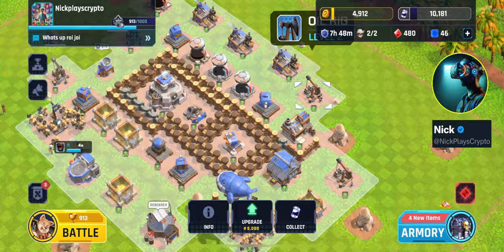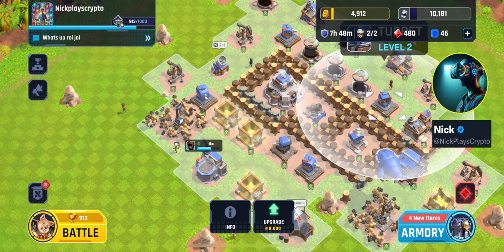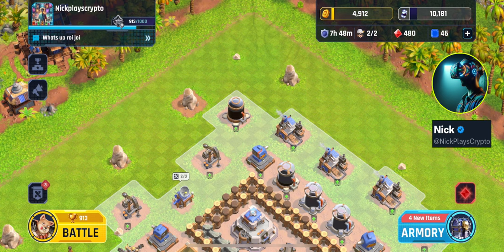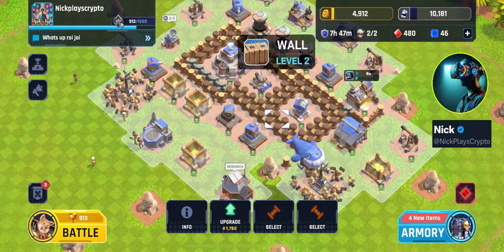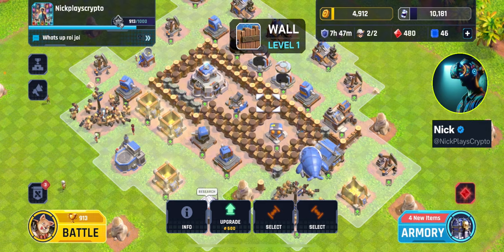It's a good way to spend your gold so that when you're done playing you have as little gold as possible in your storages. Save some upgrades for the end of the day - you only have two engineers. Make sure at the end of the day you don't have any gold sitting there. Upgrade these fences - this is a really good way to spend gold. Why would you leave it sitting overnight?